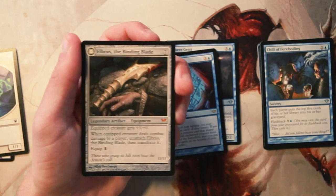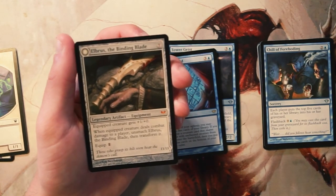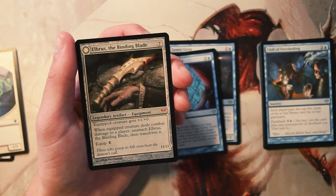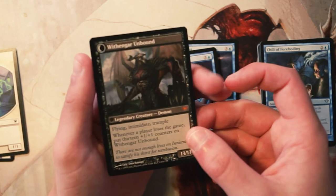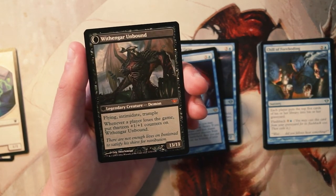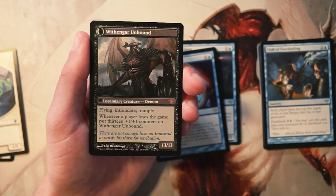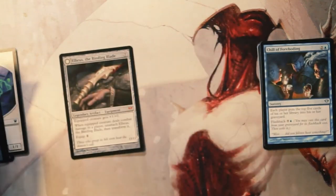We also have a flip card — Elbrus the Binding Blade. It's a legendary artifact equipment that costs seven mana. The equipped creature gets plus one plus zero, and when it deals combat damage to a player, you unattach Elbrus and transform it. The equip cost is only one. It transforms into Withengar Unbound, a 13/13 with flying, intimidate, and trample.